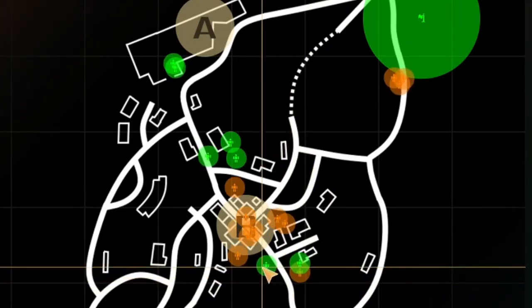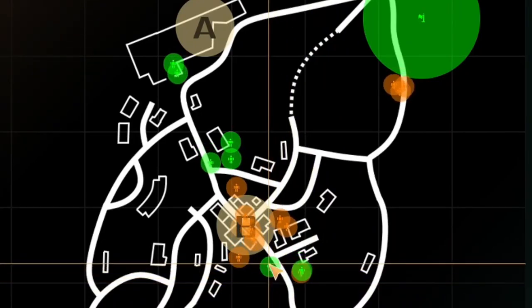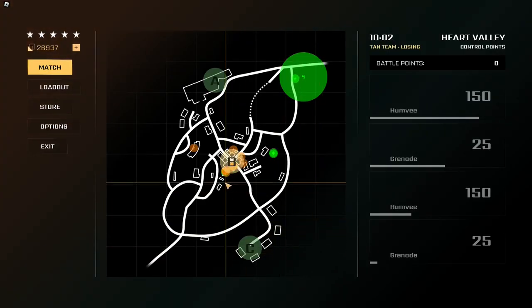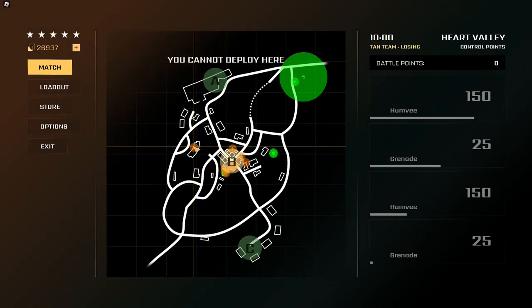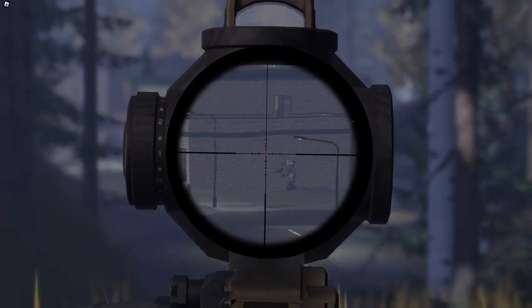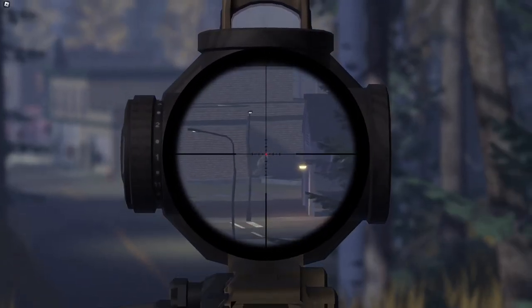Another cool feature added is that in the spawn menu, tiny green icons with a human rig image represent your teammates. Whenever the icon is green, it means that specific teammate is not in combat. Whenever the icon changes to a brownish color, it means that specific teammate is in combat.